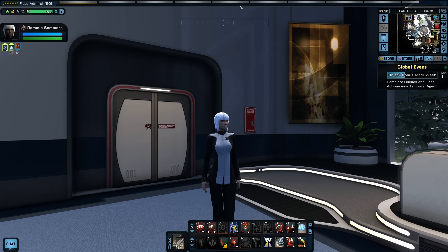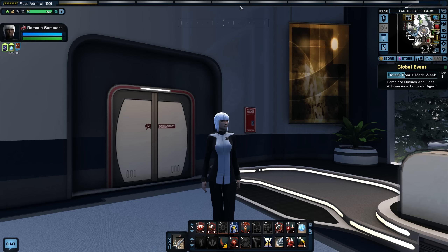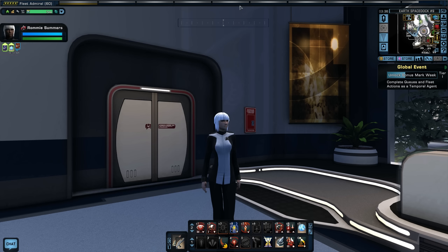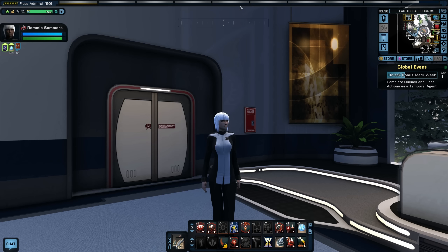The Nikul are hailing us. Unidentified vessel, you have entered our space without authorization. If you are an ally of the Tholians, leave now. We have done nothing to provoke their attacks, but we will defend ourselves. We will render any assistance we can - what do you need? My people have few warships; any assistance you could provide against the Tholians would be appreciated. Consider it done.